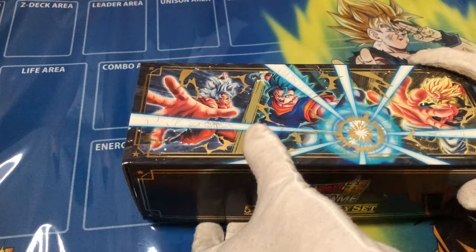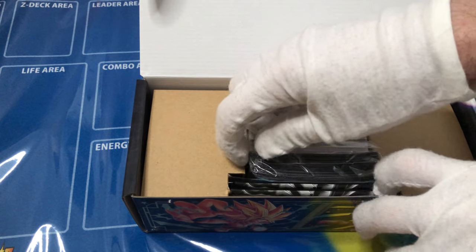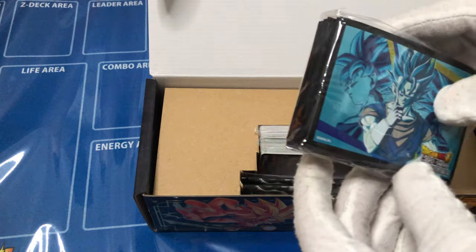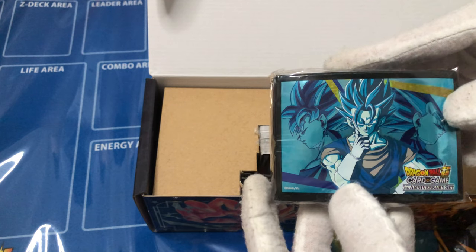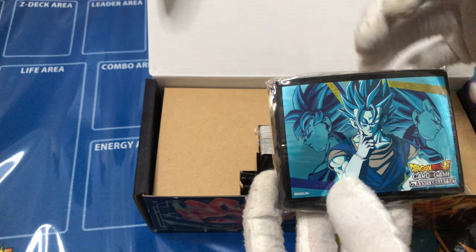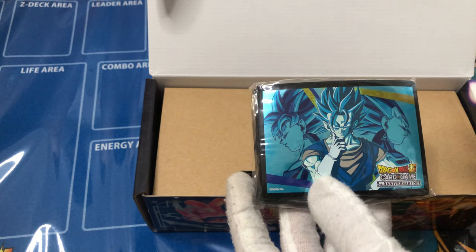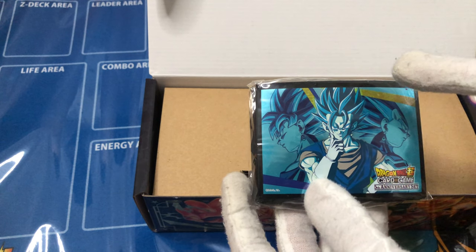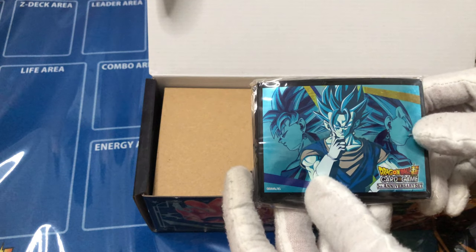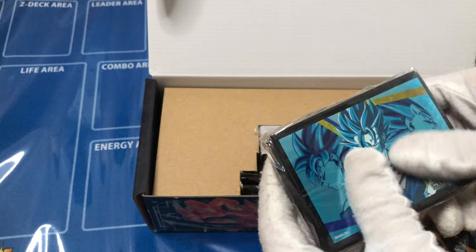Let's do the honors of opening this. The moment of truth — what is my sleeve? Oh yes, this one's awesome! This is the Vegito Union Potara Fusion — you got Goku and Vegeta. Couldn't have asked for anything better. I liked all the art that was available, but I have some of the cards already. Having this is way better because I don't have this art form in another card. So these are going to be my collector sleeves.